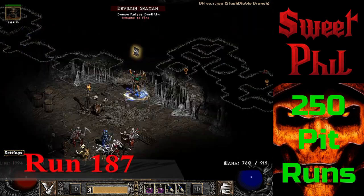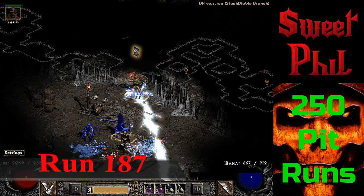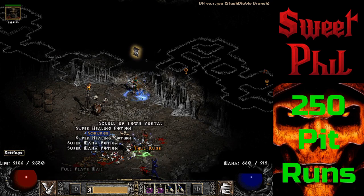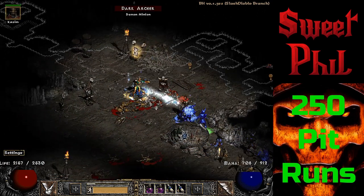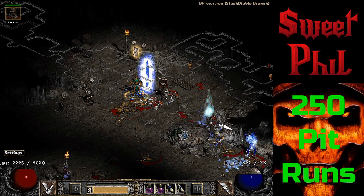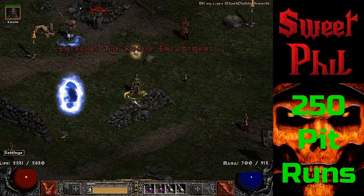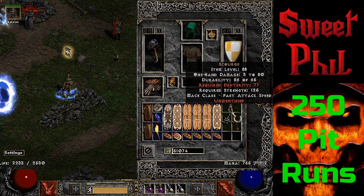Coming back at run 187, I left this clip a bit longer because it is a pretty rare item — the first one I have found. It is a unique Scourge. I'll kill these enemies and then get to town to ID it. After IDing it, we see that it is Horizon's Tornado.